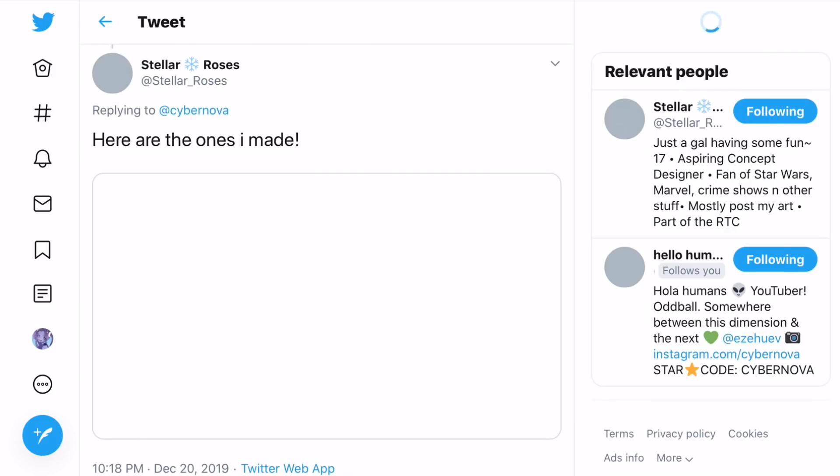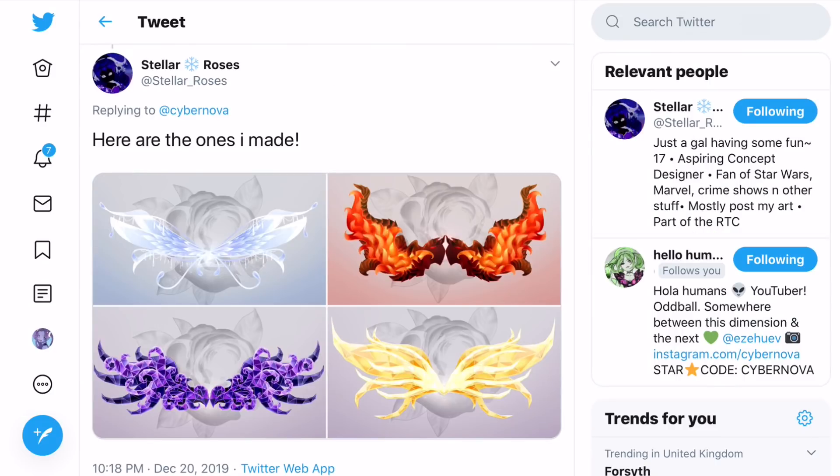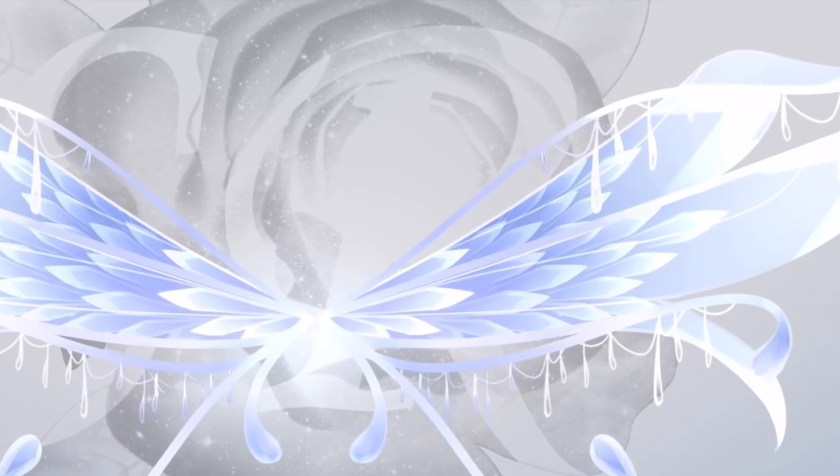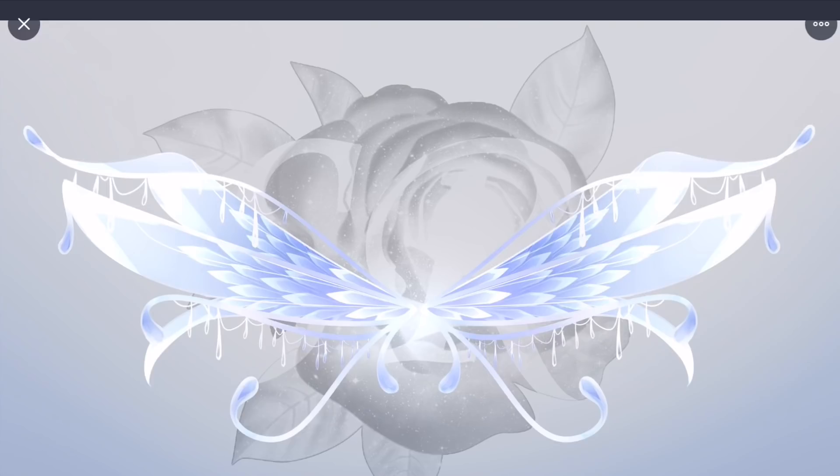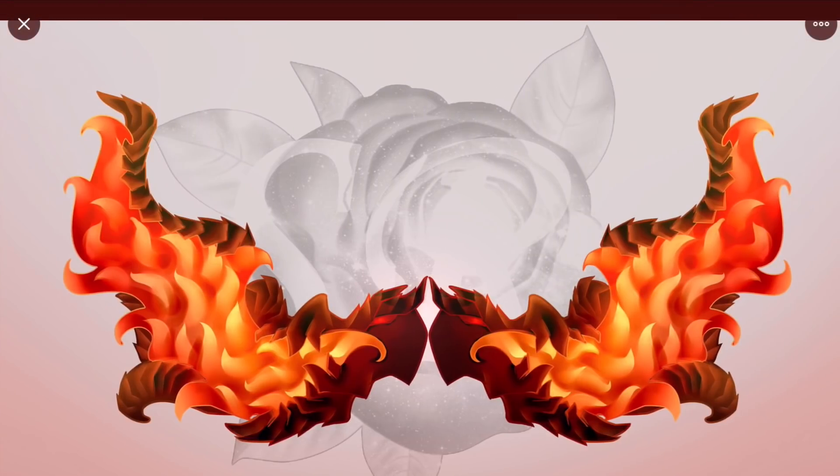If we go on to the next pair of wings by Stella underscore Roses, oh my gosh, she's made four different wings here. They look so cute — maybe I could put a fabric design on my mermaid tail; I can use this in an outfit that would probably look really really cool.